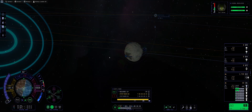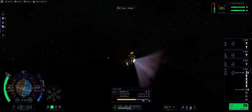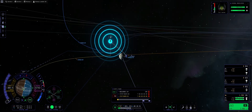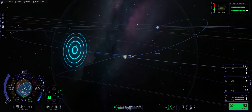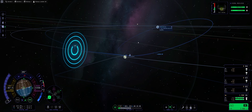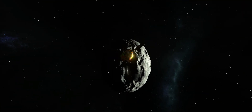Periapsis above Kerbin should be roughly 35-ish kilometers — we're going to do the burn. Detaching the boosters because we've consumed those fuel tanks. We do seem to be lithobraking rather than having a Kerbin periapsis, so I'm going to roll retrograde and burn just to get a 34–35 kilometer periapsis — perfect. This will slow us down enough.